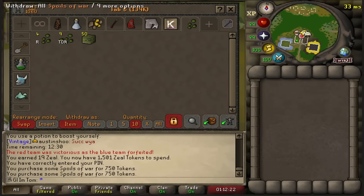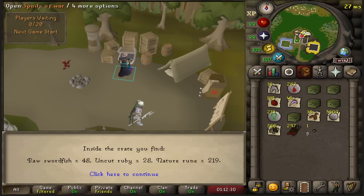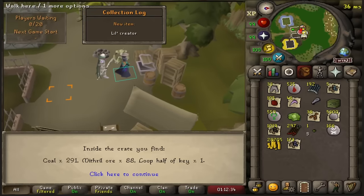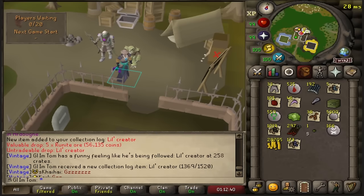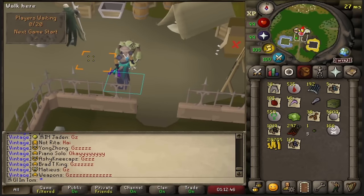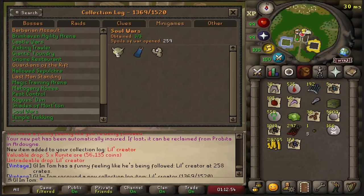We got another 50 to open, this will put us at 300 in total. We actually got it! A little creature. With 258 crates. That is so lucky. I really wasn't enjoying doing this alt-in method, it's extremely boring, but that is Soul Wars complete at 258 crates. I think that is my 35th pet on the account as well.